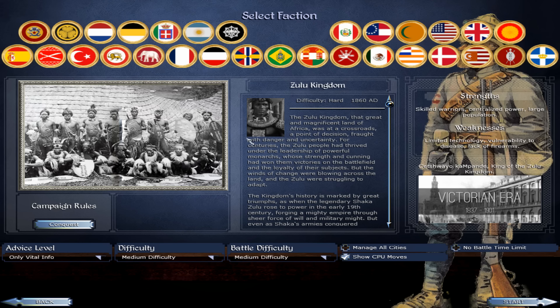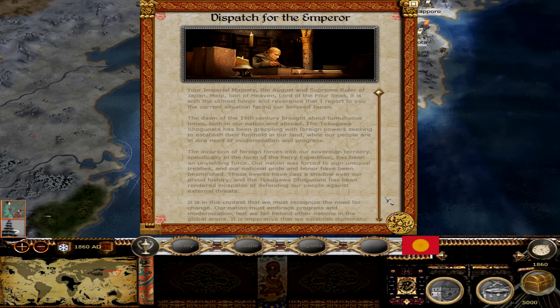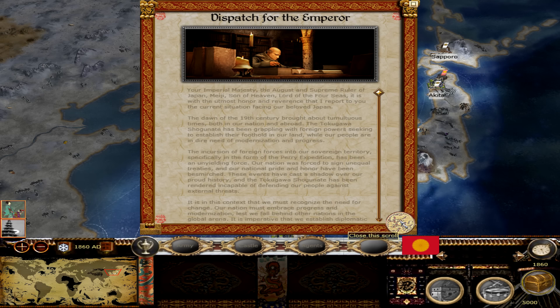Zulu is in here - wow, that is cool. I might actually make a little side video playing as Zulu. Going into the Empire of Japan - look at this loading screen. I heard Shogun 2 music on that loading screen, that is pretty cool. I think each faction has their own set of music which I find very immersive.